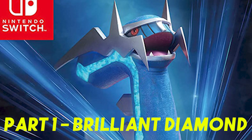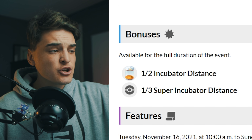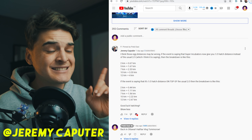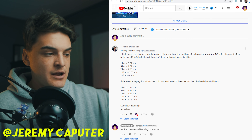Part one of the Brilliant Diamond and Shining Pearl event is finishing off and part two is starting. It's going to be November 18th, 10am to November 21st, 8pm all local time. A lot of things are going to be the same — bonuses are going to be the same. We're going to have half incubator distance and one third super incubator distance. I'll put up the incubator distances on screen since I had them incorrect in the last video.